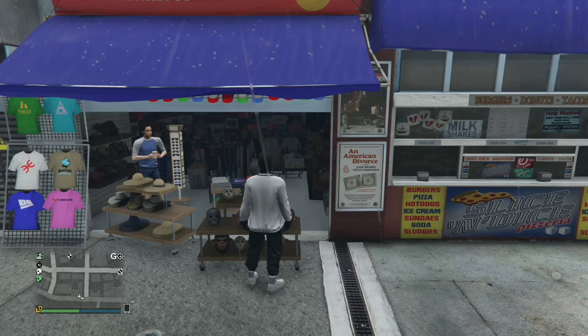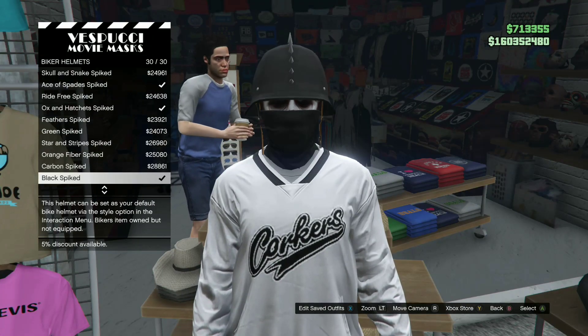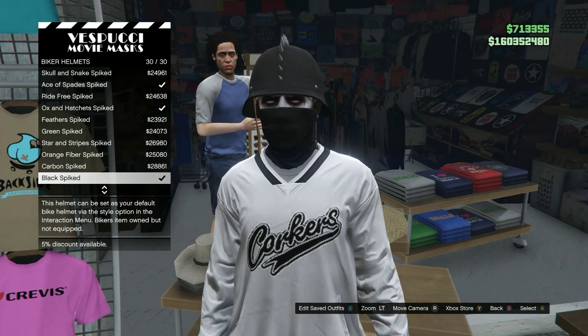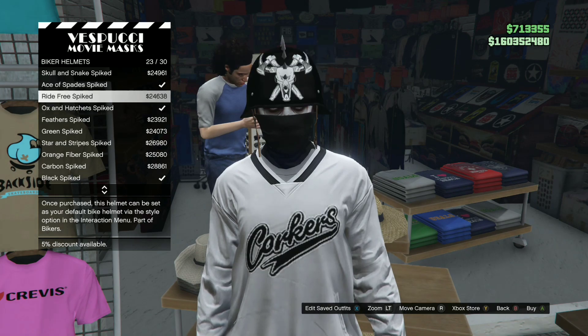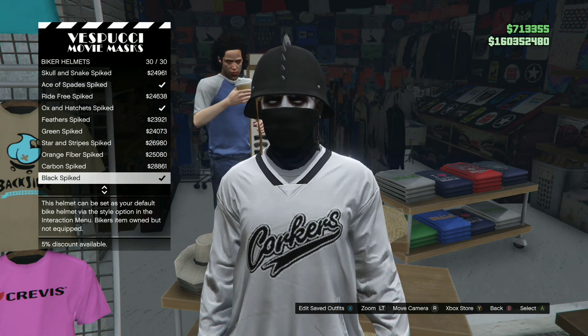After you purchase the gator mask, move over to the left side of the mask section or go over to biker helmets. You will need to purchase any biker helmet — it doesn't really matter which one. If you want a safe choice, just get the black spike like the one I purchased.